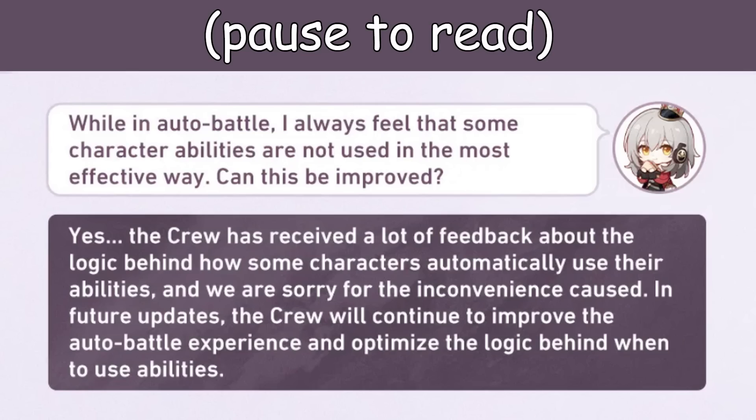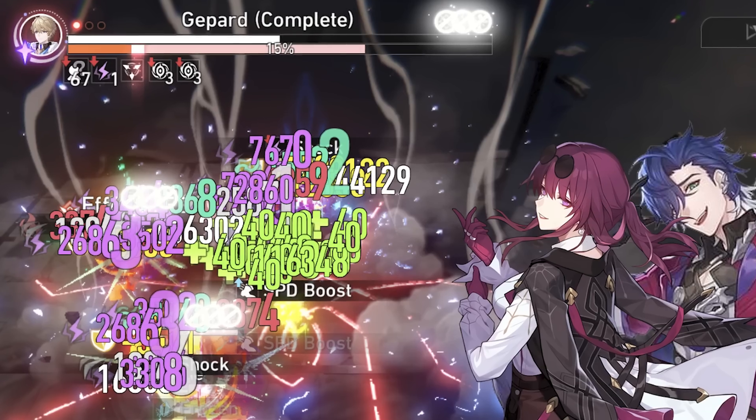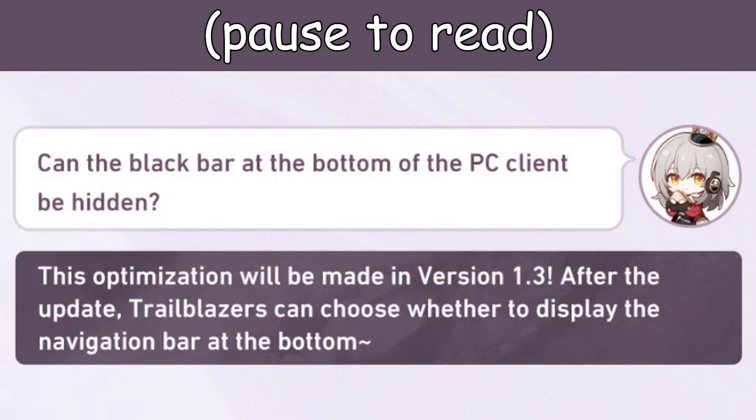Auto Battle will now be smarter than you. Watch out. Her to Store now sells more items, as well as a new 5-star Nihility light cone, which means that Kafka and Silver Wolf fans are gonna be eating good.